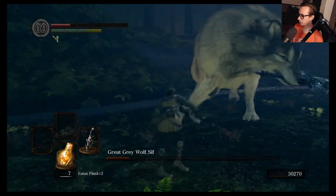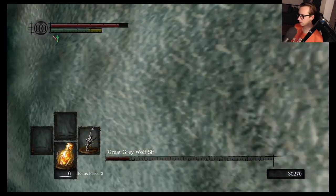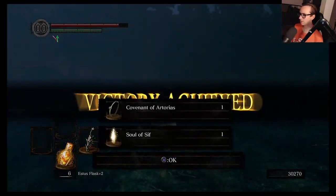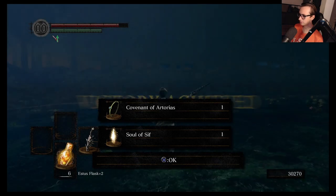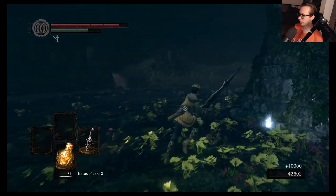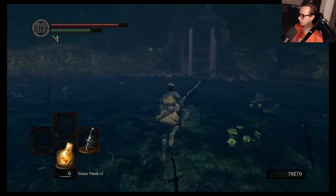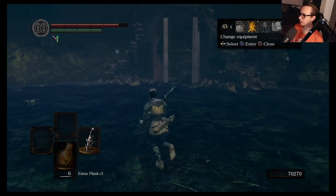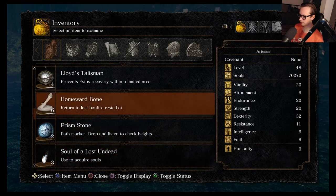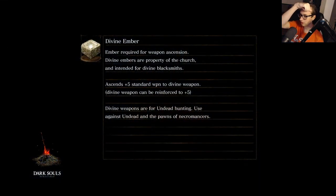Poor Sif — why are you so piss easy? Poor Sif, she is not the strongest, especially if you do it at this stage of the game. And of course, the final of the Knight rings — the Hornet Ring. It should come with an achievement but I don't think it does. Getting all four rings — although they're not very hard to get, getting all rings 100% comes with an achievement, I know that. But just these four on their own? Nah.